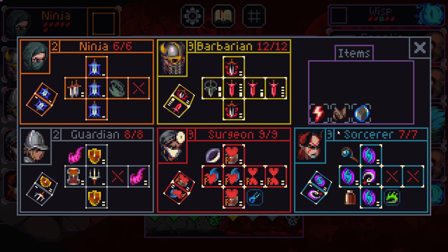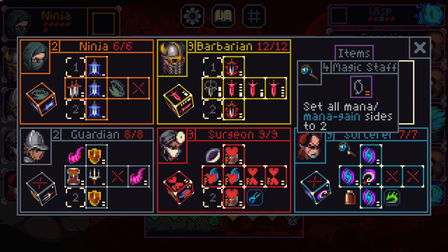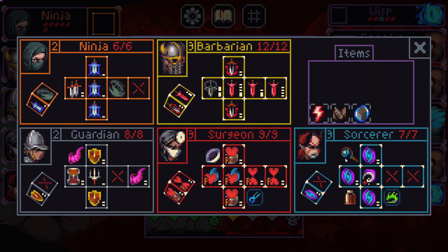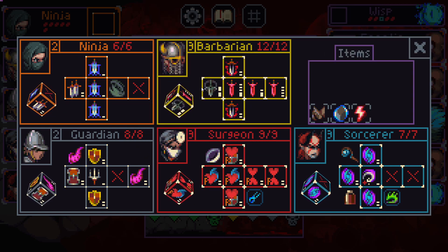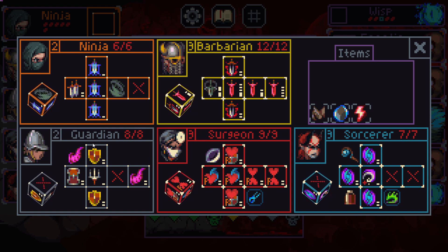We have three tier threes currently and I think our squad has shaped up really well. We got some really strong items for the sorcerer, which I wouldn't have taken if we didn't have Elisis to start. The surgeon's been pretty good, the barbarian's dishing out damage, and the ninja and guardian aren't doing much — but that's what grays tend to be like in my builds.